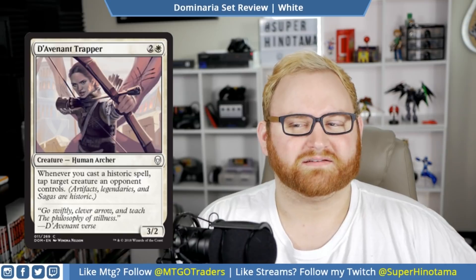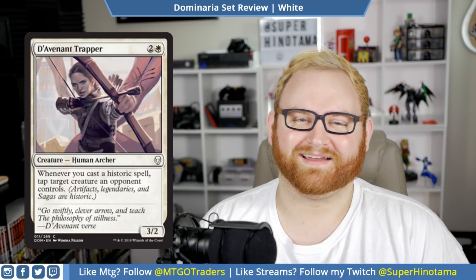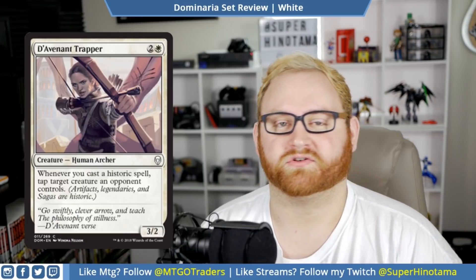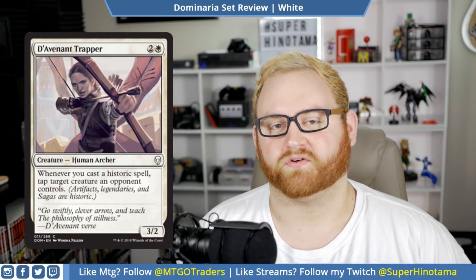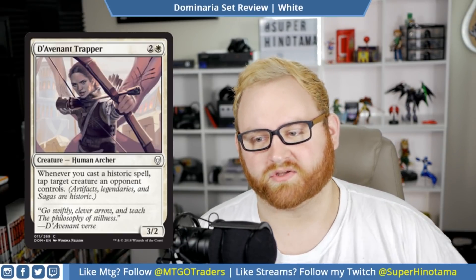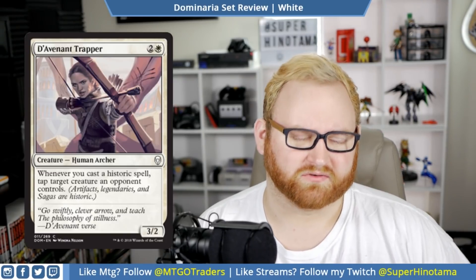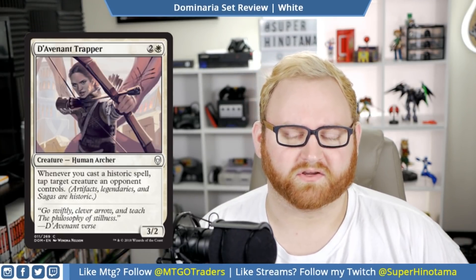Next up we have D'Avenant Trapper. This is a three mana 3/2 human archer. Whenever you cast a historic spell, tap target creature an opponent controls. This is actually quite good for tempo advantage against our opponent. So if we have any artifacts, legendaries, or sagas in our deck, the Trapper is going to tap down an opponent's creature and get in for three points of damage. That's very good, especially in draft and sealed, and it's only three mana. If you get into a lot of historic-style cards, this will be very, very good.